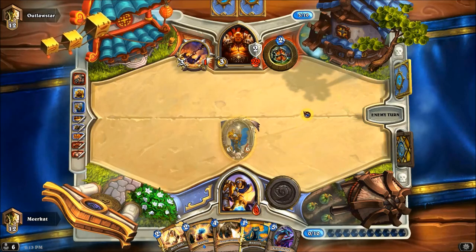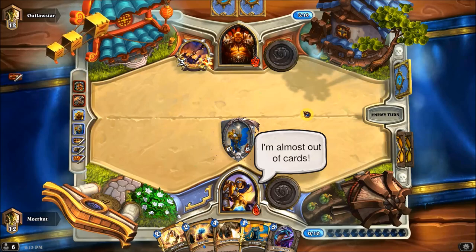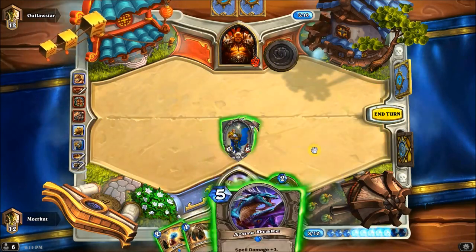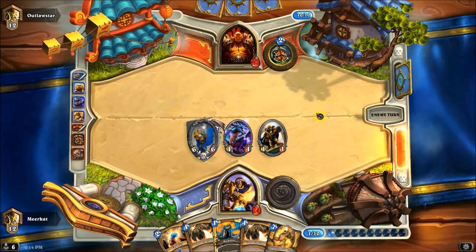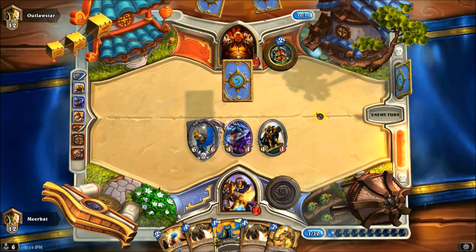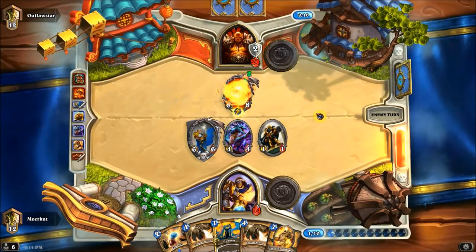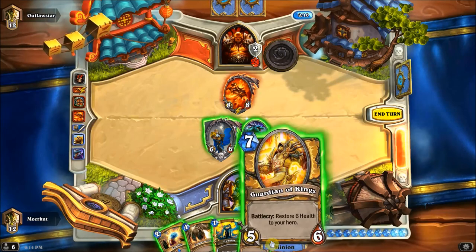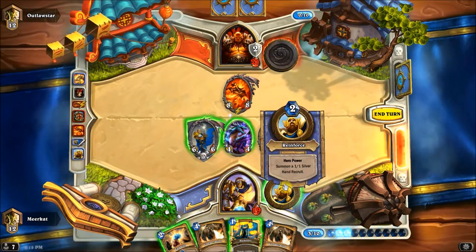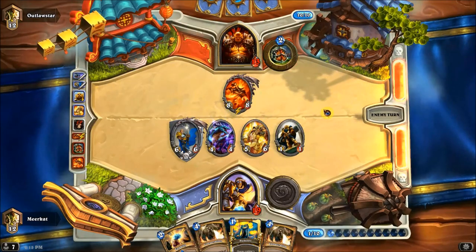He does a Brawl here and I get to keep my Tirion — I'm sure he wasn't happy about that, but I was. The way that you end up winning is you pretty much pull out the higher-costing cards around the end after you've gotten rid of everything on his side of the board, and then you pretty much lock in the win. It's got Lay on Hands to kind of recover from all the damage that could be taken early on, especially when you're playing against aggressive-style decks.